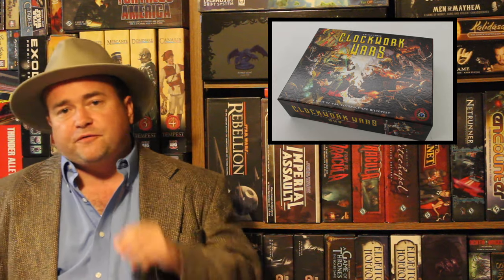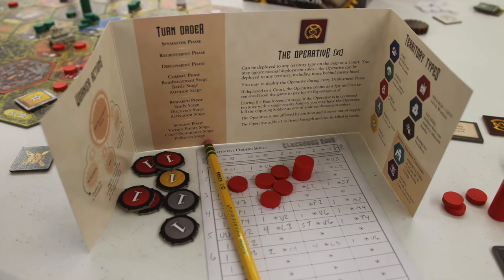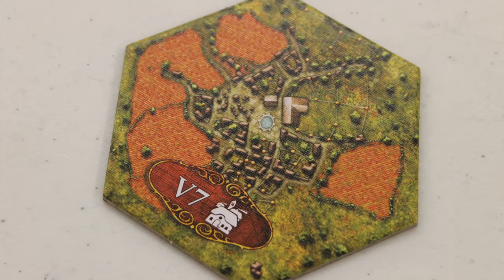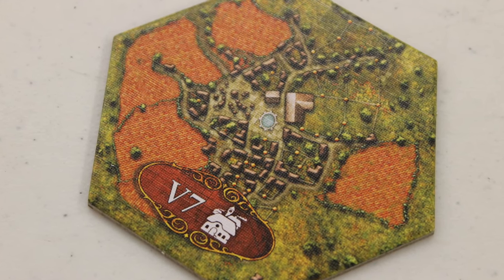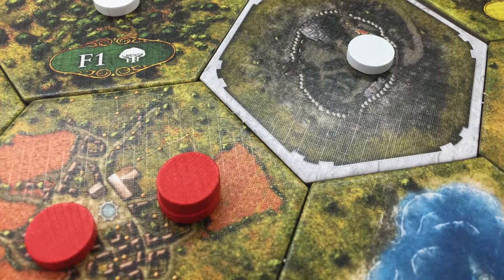Next is the Recruitment phase, which lets you grab four workers from your recruitment pool and place them behind your player screen. Your capital always gives you four workers, but you also get workers from villages you occupy on the board. One disc in a village gives you one more worker; three discs in a village gives you two workers.